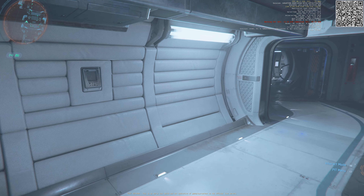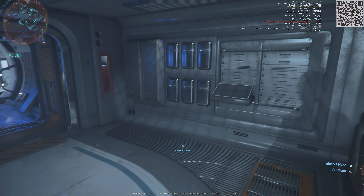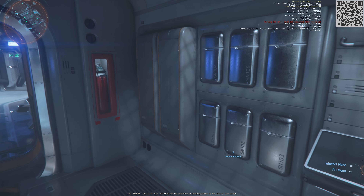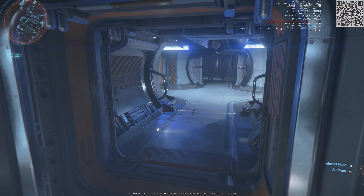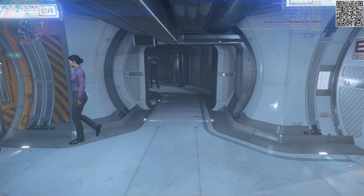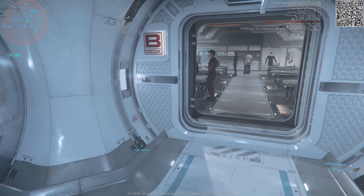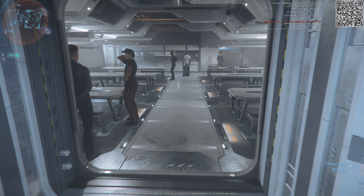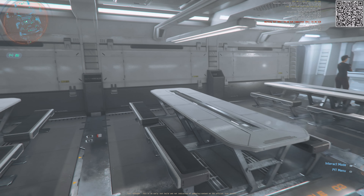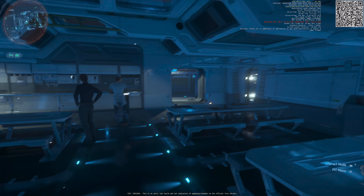All right, let's see. Where are we next? Some random area here — I'm not sure what the purpose of this area is. This is where I came in from, right? The airlock, yep. There's a mess hall. It's pretty spacious in here.